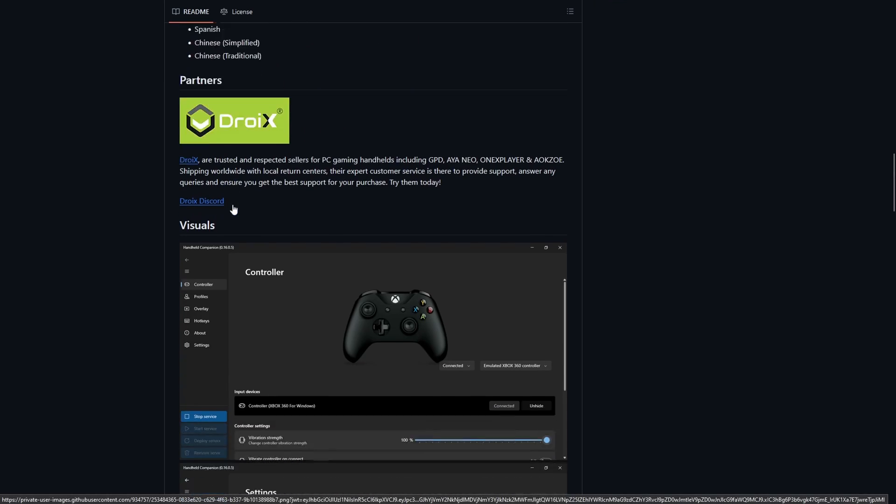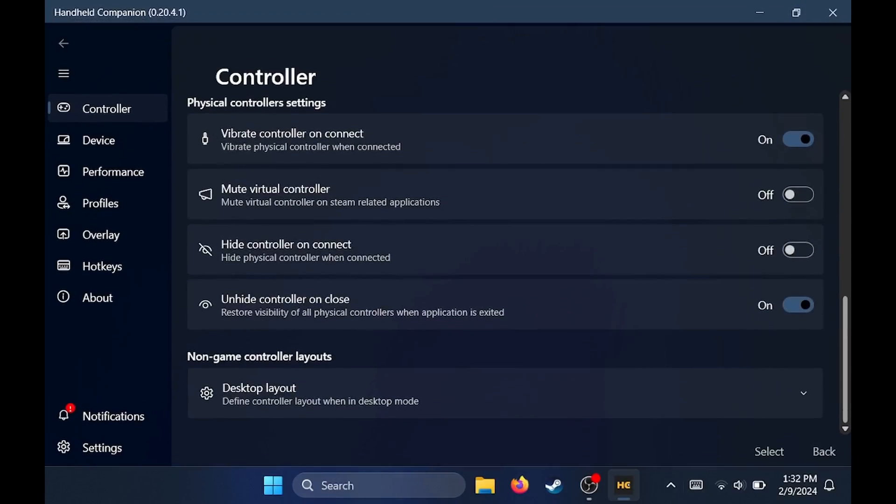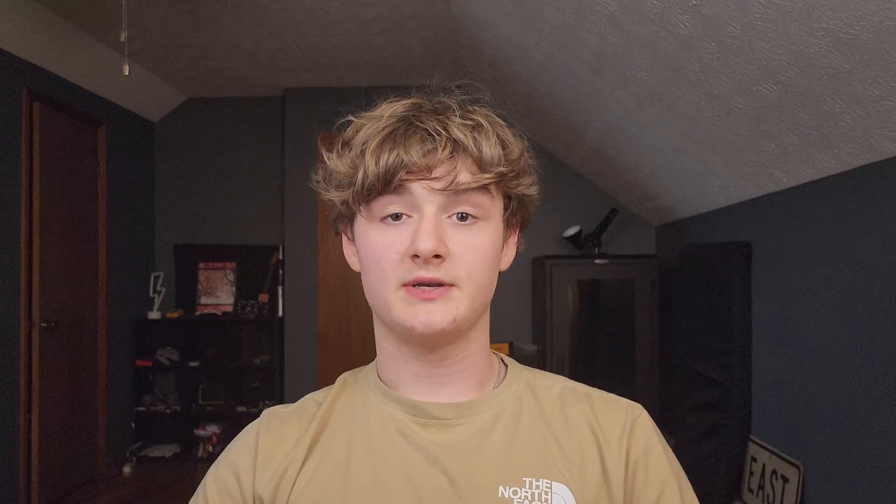There's still one more essential program to download, and this is what actually makes the Steam Deck usable in handheld mode. It's called Handheld Companion, and it brings back a lot of the features you have in SteamOS into Windows without using the weird and clunky Steam overlay. It has options for TDP and refresh rate, and it lets you control the desktop in many different ways. With desktop layouts, you can set up personal hotkeys for things like Alt-Tab and the Windows button on all the different control keys, making the Steam Deck genuinely usable in handheld mode.